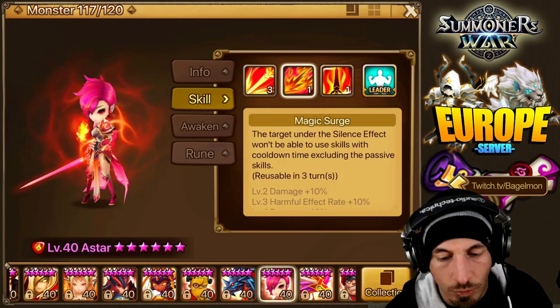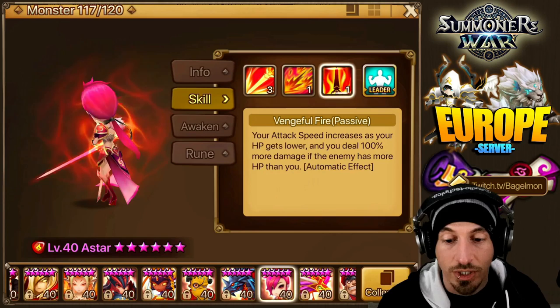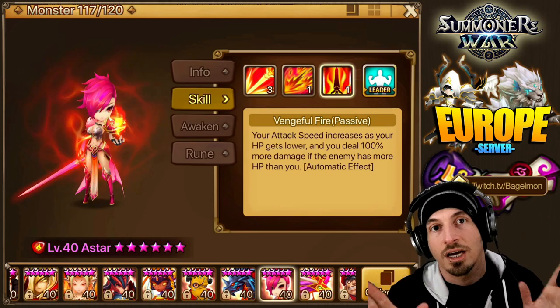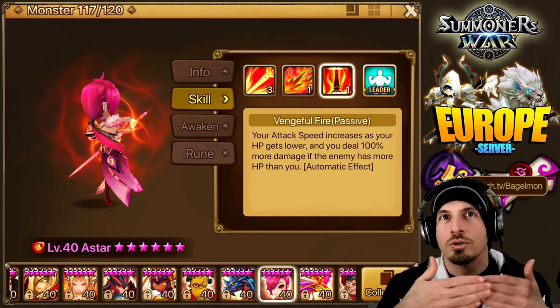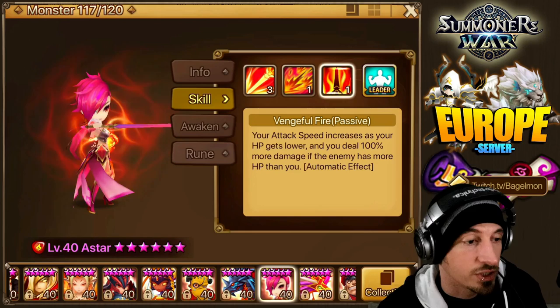Look at all that extra damage — 30% more damage there, 20% more damage here. We're missing all that extra damage. She is a big damage-dealing unit, but she's still doing pretty good for what she is. She's got a skill 1 that does big damage AOE with her passive — 100% more damage if the enemy has more HP than you. We're probably doing less damage in the lower waves of the secret dungeons, but it doesn't really matter since they have less HP and die pretty fast anyway. That's it for this one — hope you guys enjoyed it, just some food for thought on the Fire Magic Knight. We'll see you in the next one.